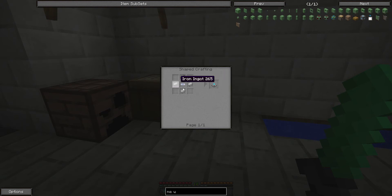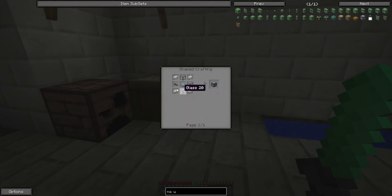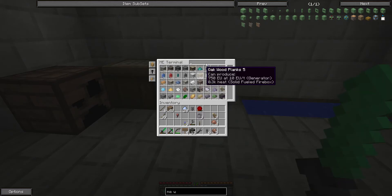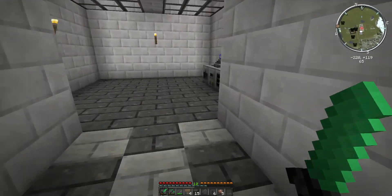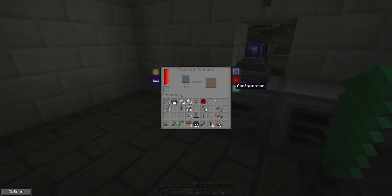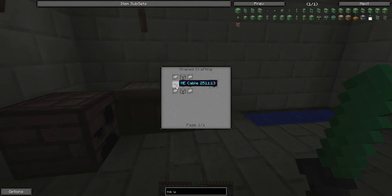So for the access terminal I'll need two enderpearls, six iron, and two quartz fiber. I only have three quartz crystals right now, so this might not actually be something that can happen right now. We'll see — we might not be able to. Let's just grab a stack of that. Glass — do we have any? Those are panes. We don't. We have lots of sand, so let's take half of that and throw it in the furnace to make glass.